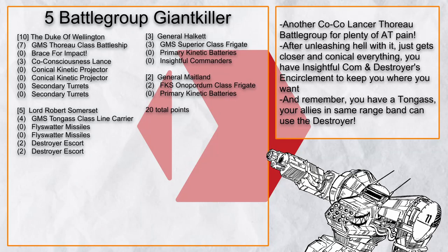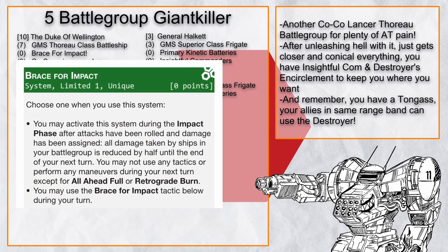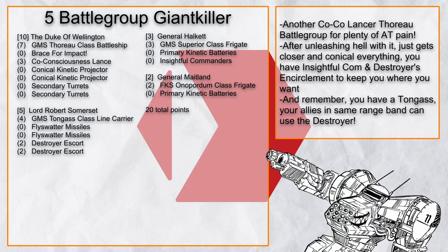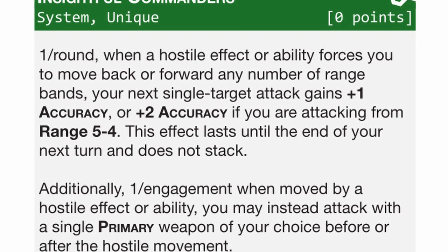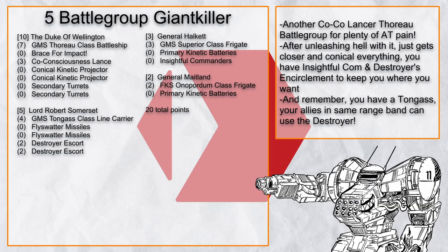Battlegroup Giant Killer is another Thoro dive battlegroup, but with a bit more survivability thanks to Brace for Impact for damage mitigation and Superior for repair. Turn 1: immediately unleash hell with co-conscious lance and primary kinetic batteries. Turn 2: start diving and conical everything — there's even Insightful Commander, so moving you just means things get worse for the enemies. Lastly, while Onaportum isn't much, sometimes they can mean the difference between death or just close to death.